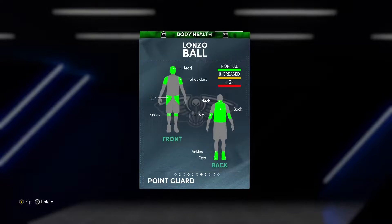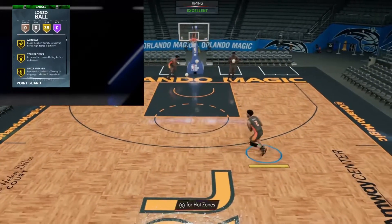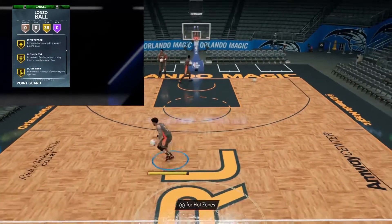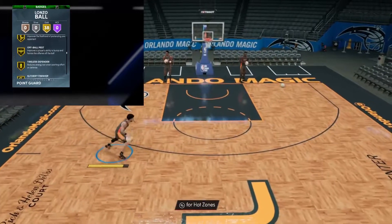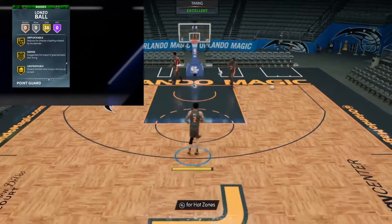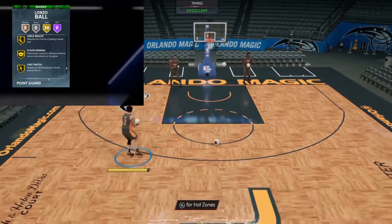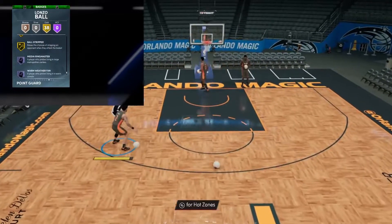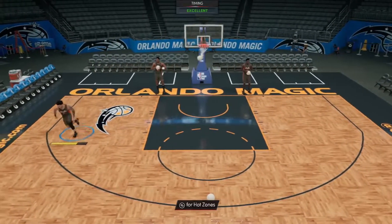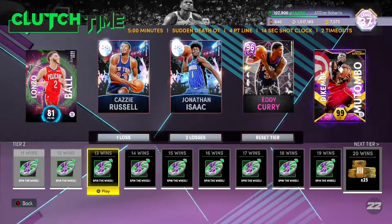The card has 38 gold badges — a lot of playmaking. He has Quick Chain, Interceptor, Intimidator, Clamps, Posterizer, Handles for Days, Quick First Step. Unpluckable is the badge I gave him, which is realistically the most important one he was missing. You can put one badge on an emerald, so I gave him Unpluckable. What I really like is that he has Lonzo Ball on Quick — not on Normal. The galaxy opal has him on Normal. Let's get to gameplay — can you use emerald Lonzo Ball in clutch time? Let's find out.